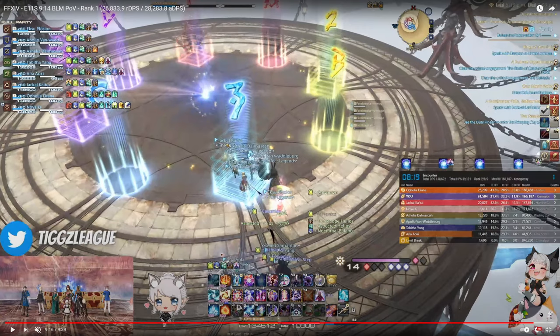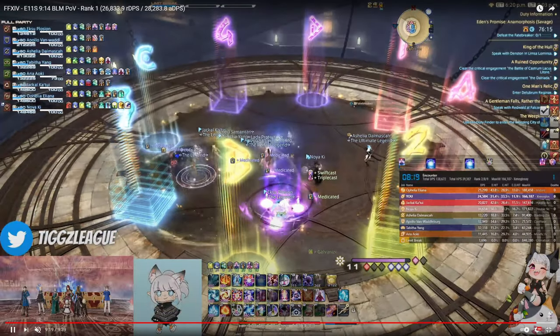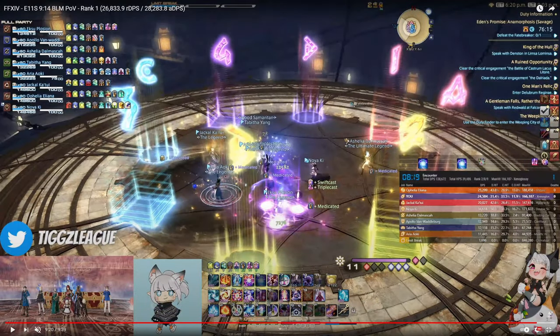Since the boss is going to die extremely quickly, we do a slightly different re-opener: we transpose into astral fire 1 and instant cast a fire 3 with triple cast and swift cast up. There's no downside to doing this — with this kill time you don't lose any casts of fire 4 or despair. A fire 3 from astral fire 1 is actually more powerful than a fire 3 from umbral ice 3, so it's basically free potency. I immediately fire 3 as soon as the boss is targetable.